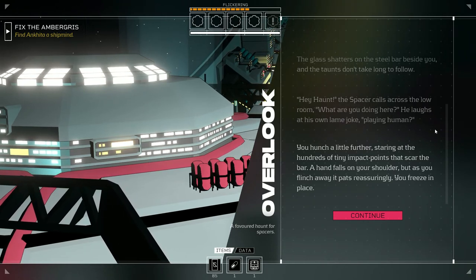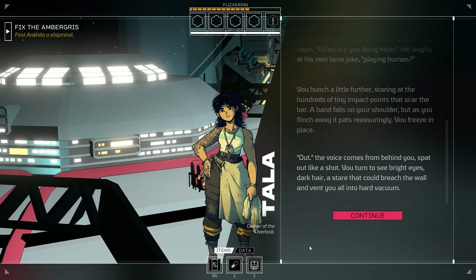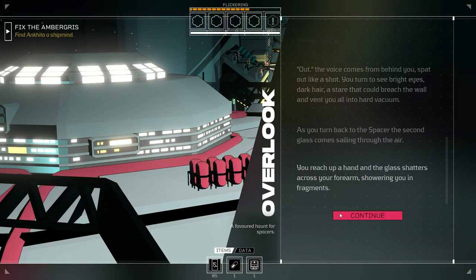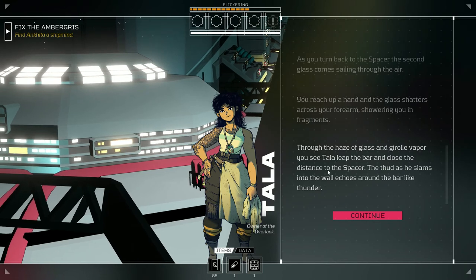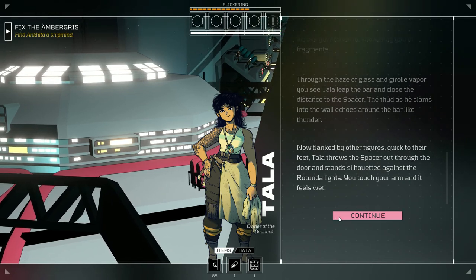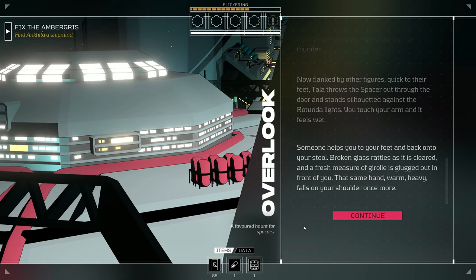A hand falls on your shoulder — but as you flinch away it pats reassuringly. A voice comes from behind you: bright eyes, dark hair, a stare that could breach the wall and vent you all into hard vacuum. Tala, owner of the Overlook. As you turn back, a second glass comes sailing through the air — you reach up a hand and it shatters across your forearm, showering you in fragments. Through the haze of glass and gyro vapor you see Tala leap the bar and close the distance to the spacer, slamming them into the wall. She throws the spacer out through the door.